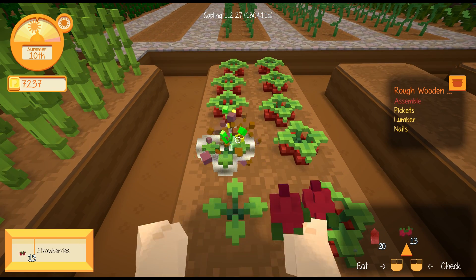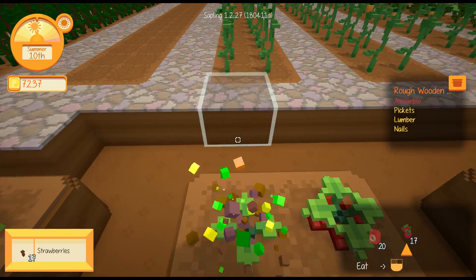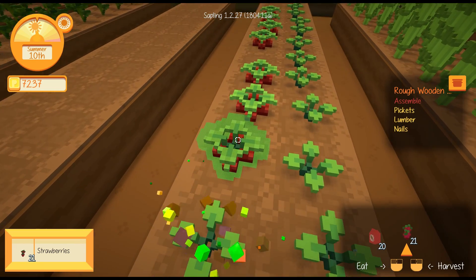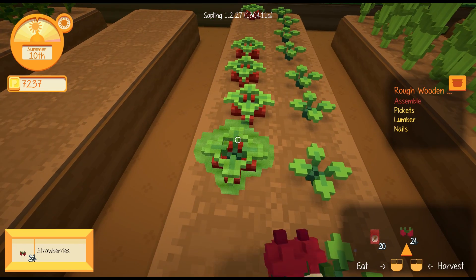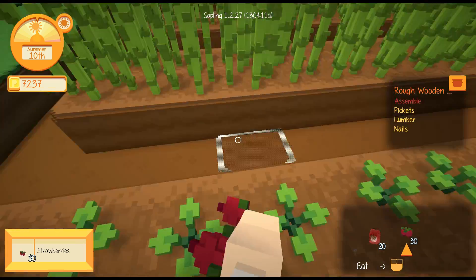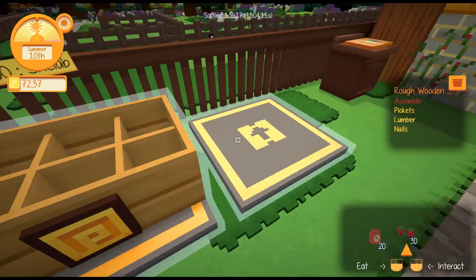Sometimes it seems like I get more than one per bush, which is pretty awesome - sometimes I get two. Which is kind of cool considering I already destroyed some of my plants, so it always helps to have more than one. Look, we've got a full 30 even though we're missing like three plants. Fantastic, we'll sell those.